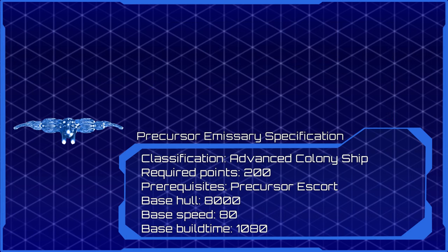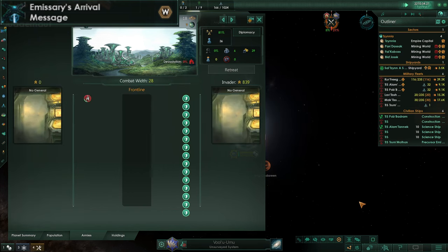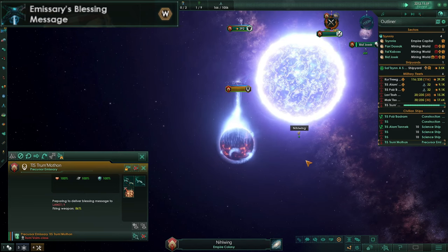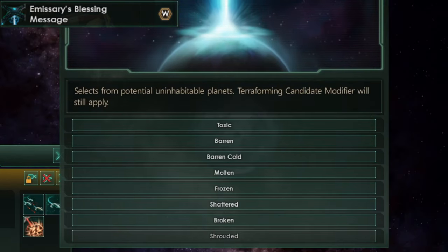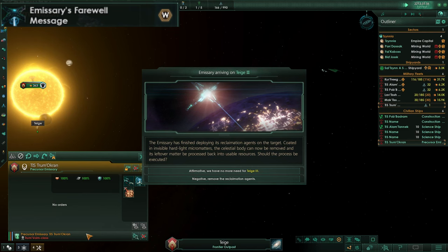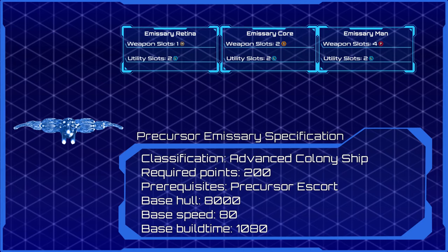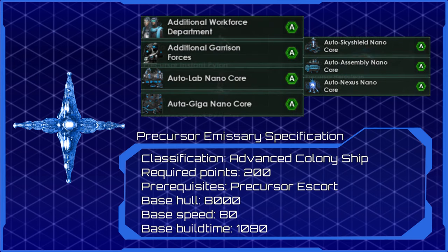The precursor emissary is an advanced colony ship with some additional features. It has three W-slot weapons, all of which have different purposes. The arrival message can be used to invade or colonize any habitable planets. The emissary framework determines the amount of spawn pops and armies on a planet, and their number increases with each tier. The blessing message is a terraforming ray which can turn planets to any habitable or uninhabitable vanilla planet classes, including Gaia Worlds, Hive Worlds, Machine Worlds, Arcologies, Tomb Worlds, as well as Fractured and Enigmatic Worlds. The farewell message is able to remove shattered, broken or shrouded worlds. If upgraded to alpha tier, the ship also gets additional auxiliary slots which can be equipped with new modules that spawn new pops or create buildings upon colonization.